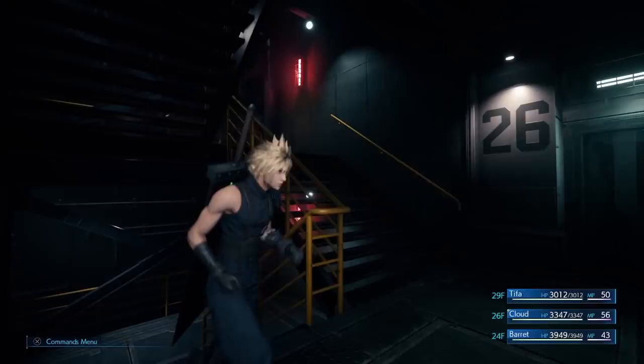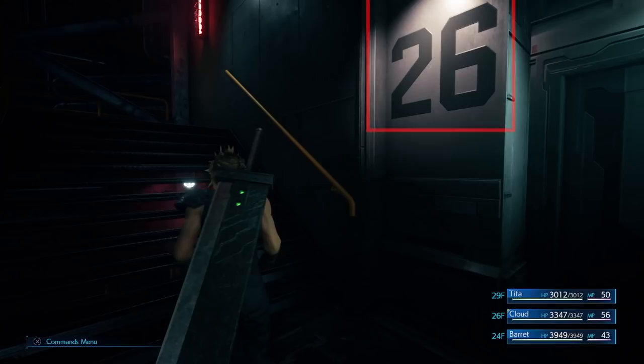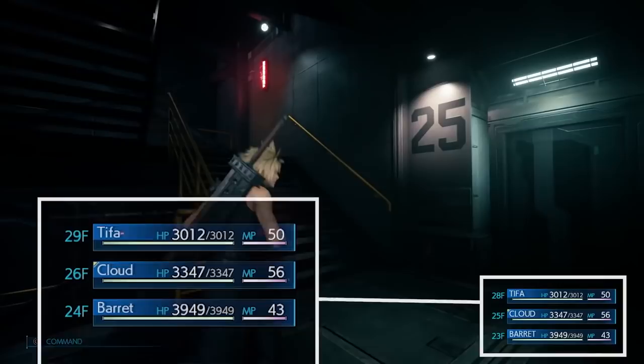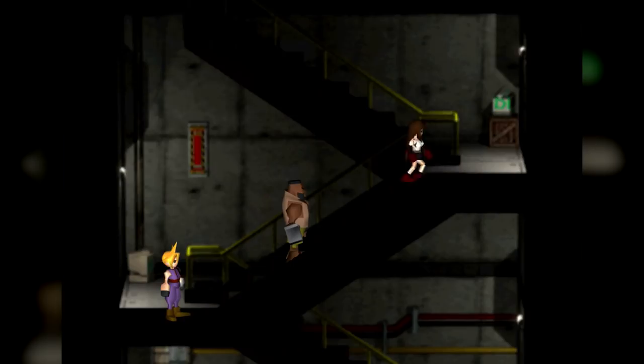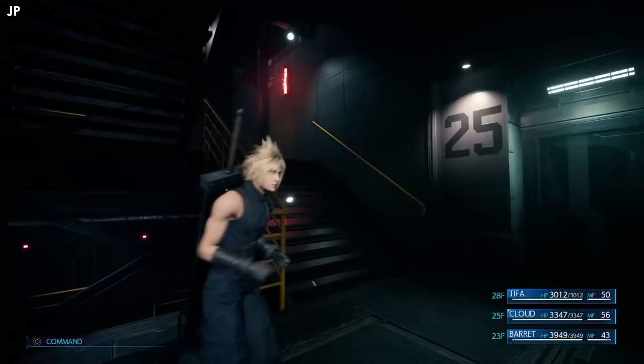We've seen option one — barging into the front door. Luckily the sneaky option has also made it in. We see Cloud running up the stairs, passing floor 26 as seen on the wall. Tifa and Barret climb at their own pace, with Tifa in the lead, just like in the original game. The additional numbers next to the always-visible status UI tell us which floor each character is on. Tifa is three floors ahead of Cloud, and Barret two floors behind. I wonder if there's a trophy for beating Tifa to floor 59, and if it's still possible to run all the way up, grab everything on the way, then run back down and enter through the front gate anyway.